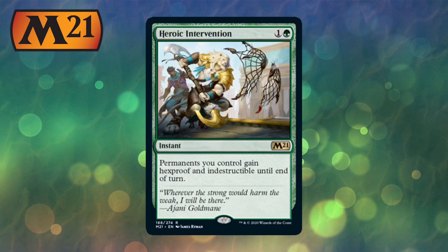Heroic Intervention is back and it lowers the price, which is really good because this was getting really out of hand — it was close to $20. All permanents you control gain hexproof and indestructible until end of turn, at instant speed for 2 mana. Green is getting a lot of love. It'll probably be in the sideboard but also main board in Best-of-One. Another welcome reprint — it's going to lower those prices for everyone, and at rare it means you'll open them in booster boxes.